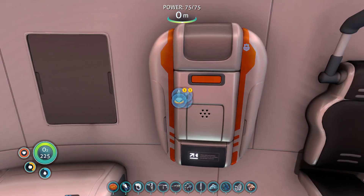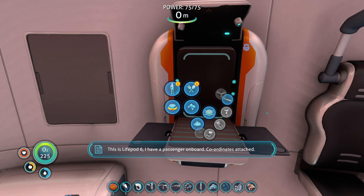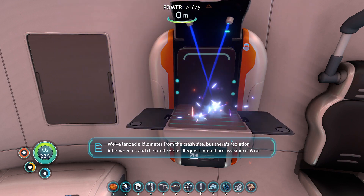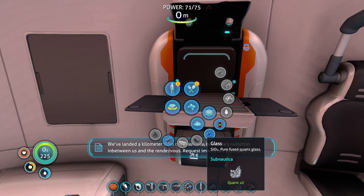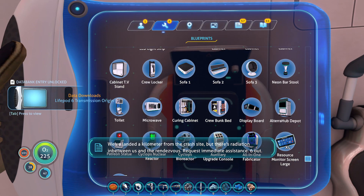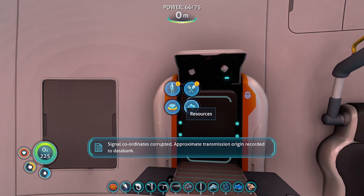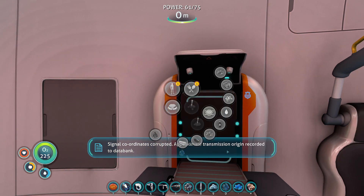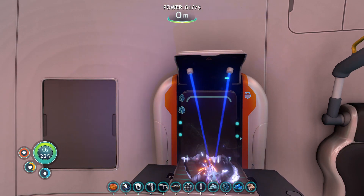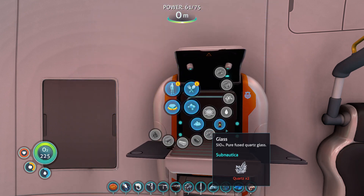While we're here, let's actually finally answer the radio. This is life pod six. I have a passenger on board - coordinates attached. We've landed a kilometer from the crash site, but there's radiation in between us and the rendezvous. Request immediate assistance. Six out. Signal coordinates corrupted. They're always corrupted.